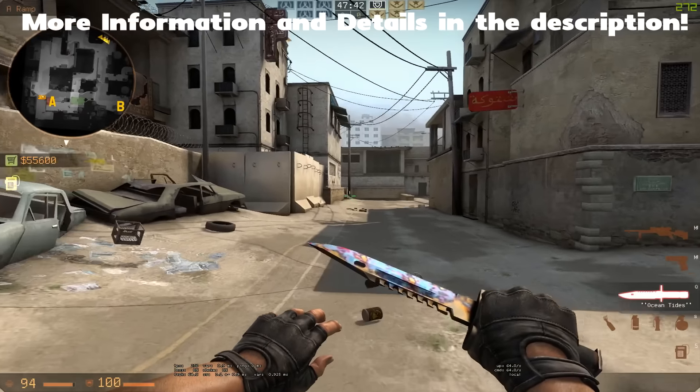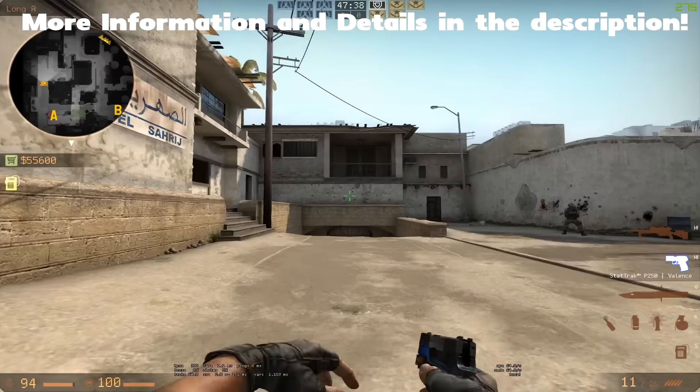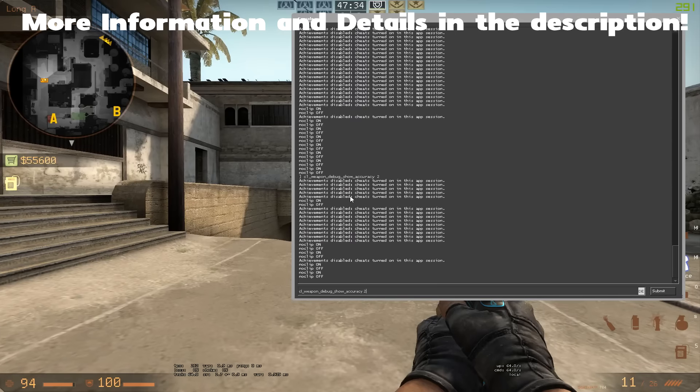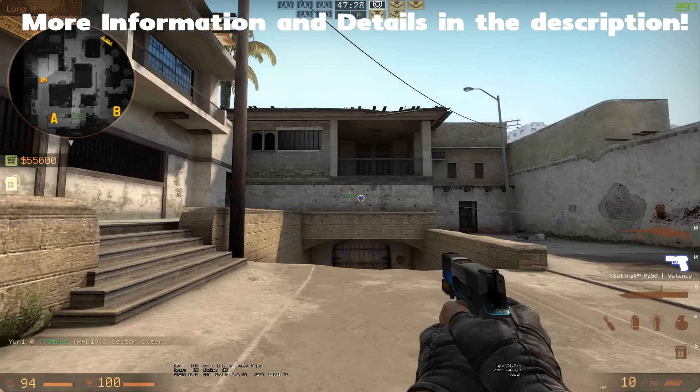Hey there boys and girls, Lucky here and welcome back to another CSGO video. Today we got a new beta update for Counter-Strike: Global Offensive addressing the jumping accuracy with weapons. So what you want to do is type in cl_weapon_debug_show_accuracy 2. This will show you the spread of the weapon like this right here.